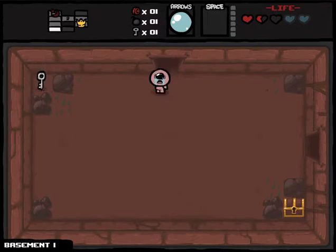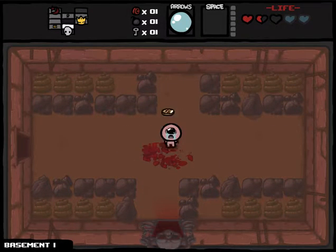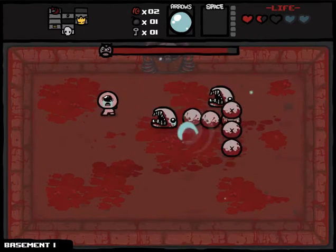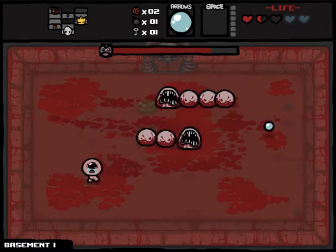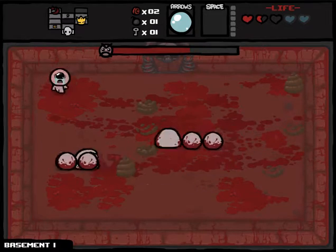Everyone's gonna say Epic Fetus is the best item — I understand the thought process — but I think the Wafer is better because every hit only does half a heart of damage. Even bosses that normally do a heart and a half will only do half a heart, which is really great for late game, like the Womb levels.